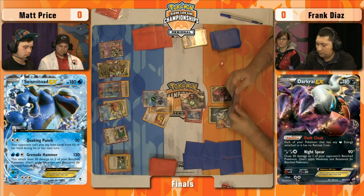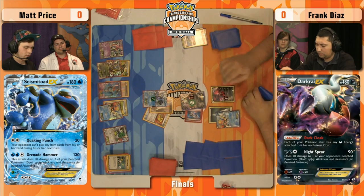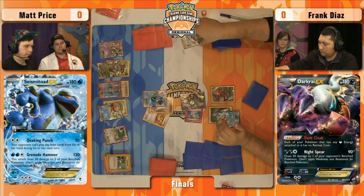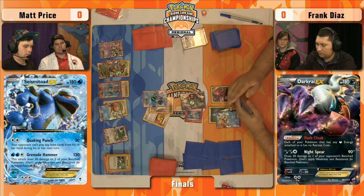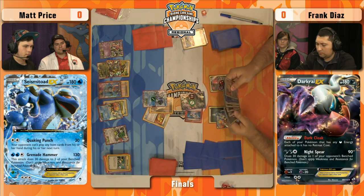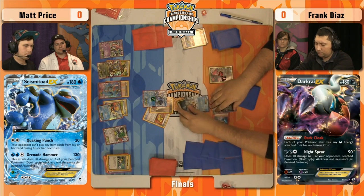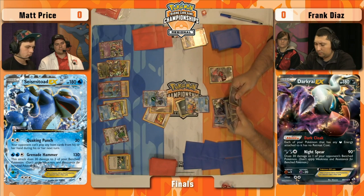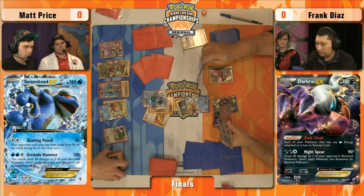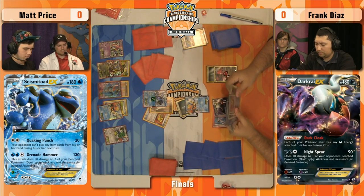We saw a Super Scoop Up — the old school art — but it was Tails. Not going well for Matt there. But he seems in pretty firm control at this point. The Quaking Punch is down. The big issue for Seismitoad in this matchup is doing enough damage. Quaking Punch does 50 — slowly you can start knocking things out. But that Keldeo EX Rush In gets rid of the poison, buying the Darkrai deck a lot of time. Here, Frank's going to Rush In and drop energy on that Evil Tall.